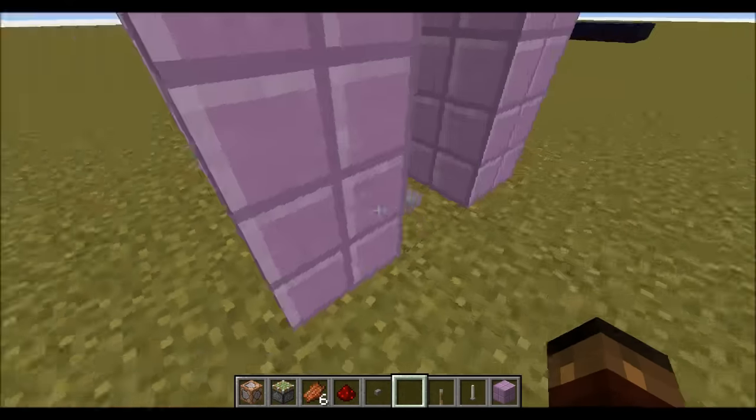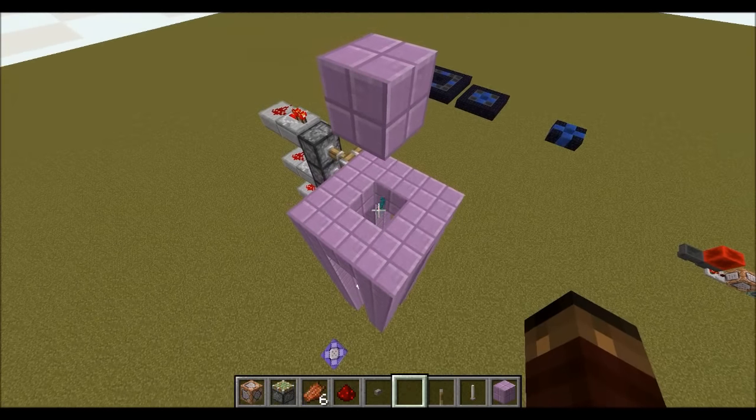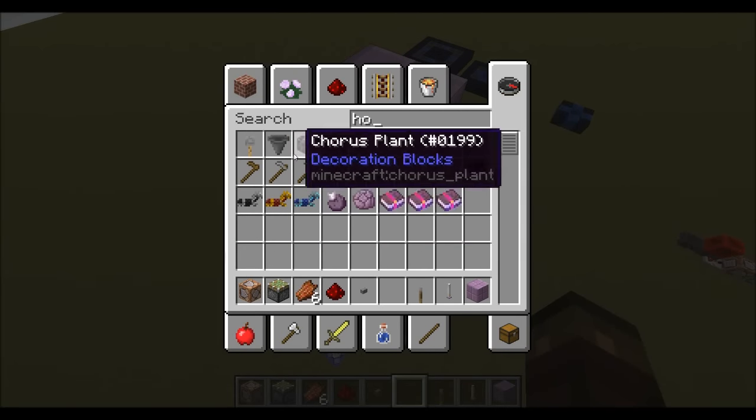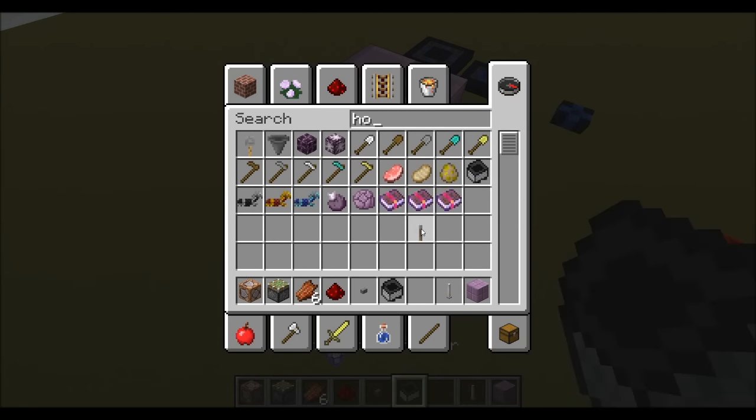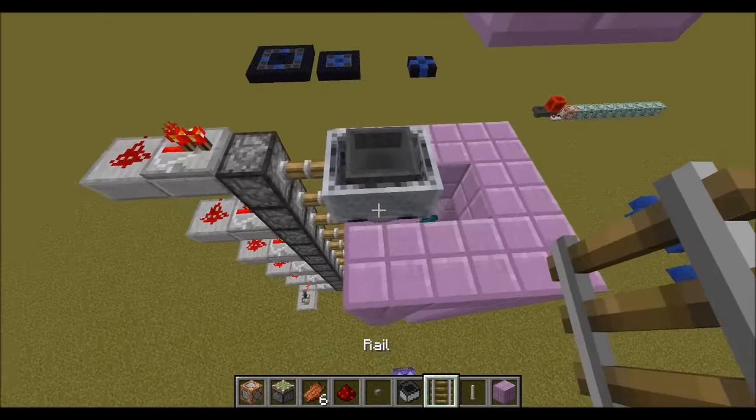Let's place an egg here and turn it on. As you can see it goes all the way to the top where it can be collected, hopefully by a hopper minecart if you set it up correctly. I actually haven't tested that yet — that'll be fun. Can we get a hopper minecart to collect it? Maybe we'll see.